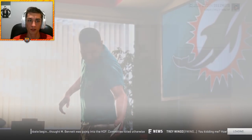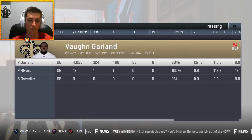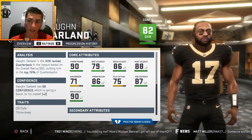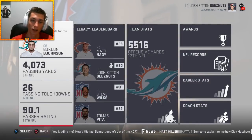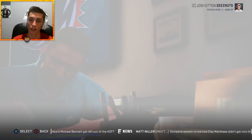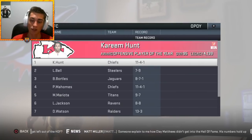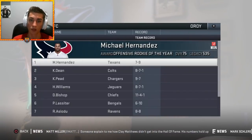Zeke Elliott wins MVP in a ten and six Cowboys season. A Saints backup QB named Vaughn Garland — a 74 overall — is second in MVP voting, which is clearly playbook-based, not player quality. That's frustrating and it confirms that performance in simulation is heavily playbook-dependent, not just scheme fit. AFC Offensive Player of the Year goes to Kareem Hunt. Bobby Wagner wins Defensive Player of the Year. Offensive Rookie of the Year goes to Michael Hernandez.